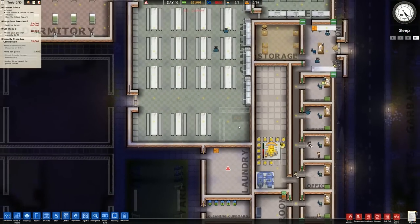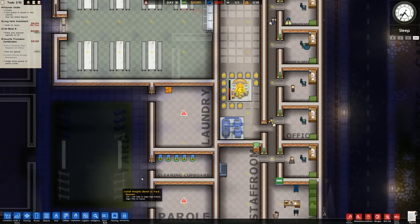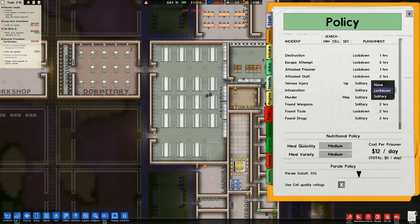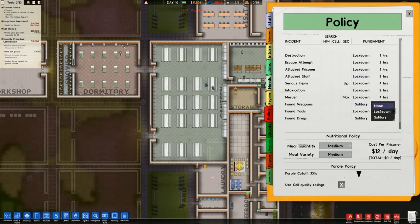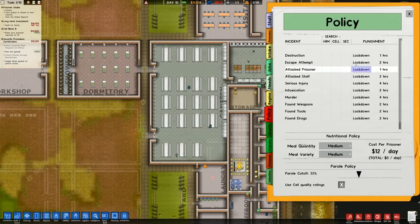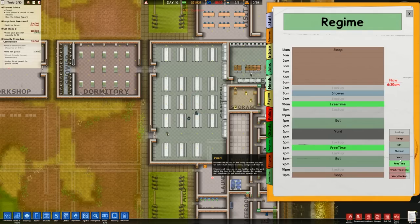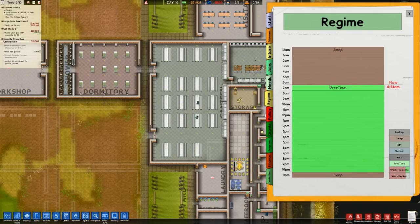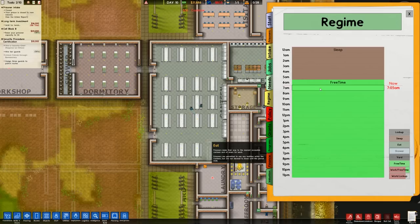I'm not going to do any more building in here right now. What I want to do is change it so all of this stuff has lockdown. At the moment we don't have anywhere else to put them. If anything happens like serious injury or murder we're not going to increase the security level. Parole cutoff we're going to keep at 33% - I guess that's the ideal amount. For the timing we're going to do our usual stuff.